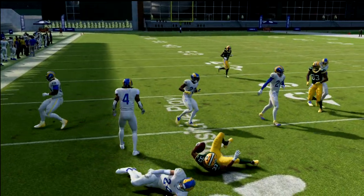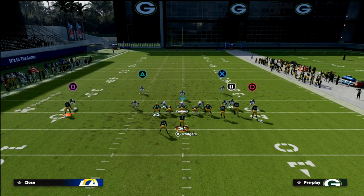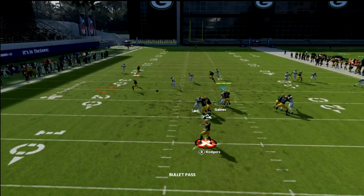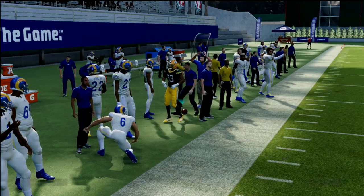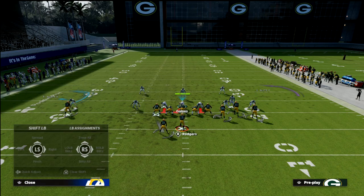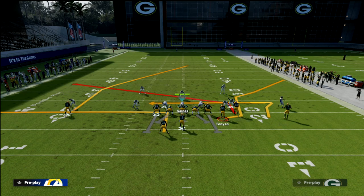If they man the slot and put a purple zone on the right, the running back will get a little bit better separation and you can turn it up for about five to seven yards to keep everything honest defensively. If they go to cover one robber and purple the bunch side but leave the running back isolated, that's an easy 15 to 20 yards on the running back route.